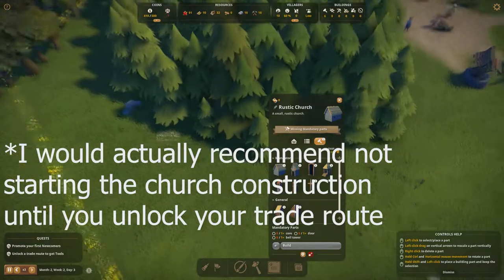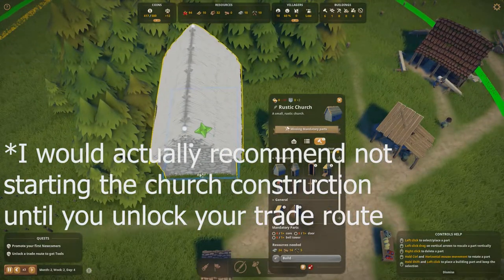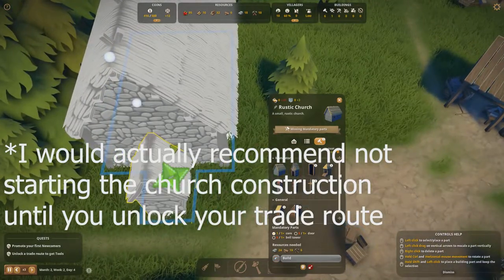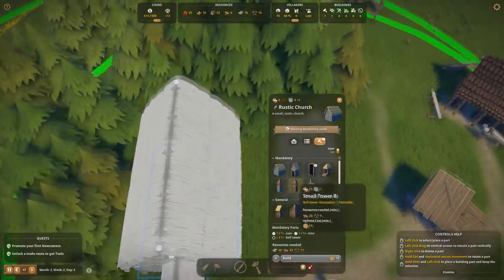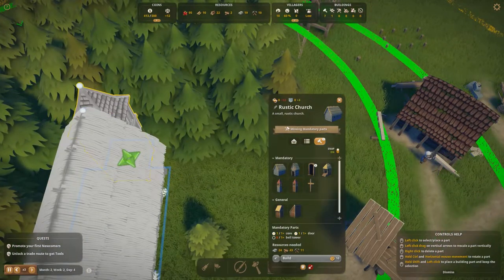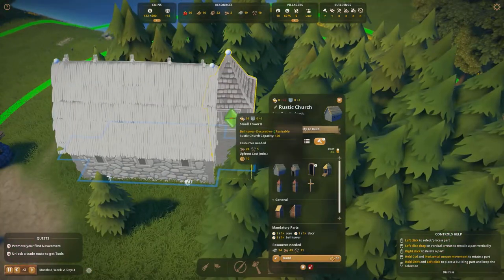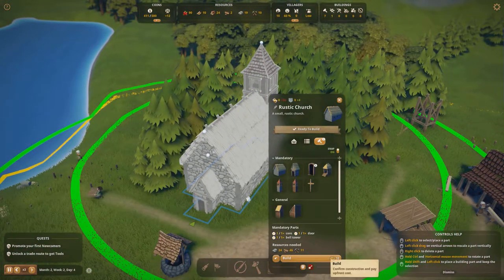We'll build a small rustic church in these woods. A house is already starting to get built. We just need a core, a door, and a bell tower — we'll go with a small tower. You can always modify this later, and the bigger the church the more people it'll be able to provide service to. Let's go ahead and build it.